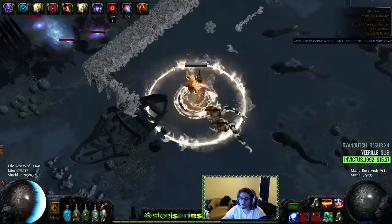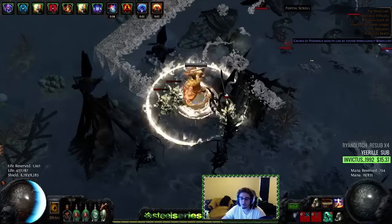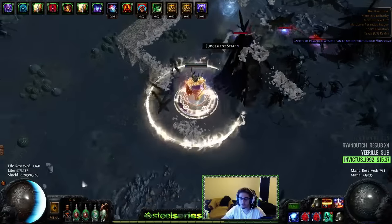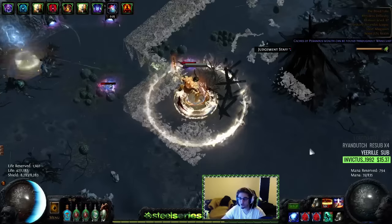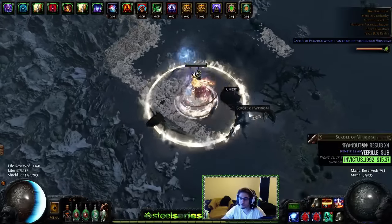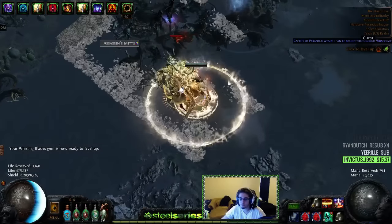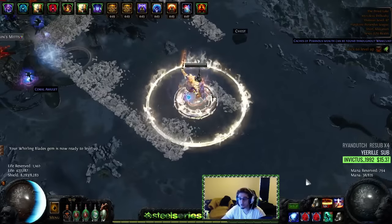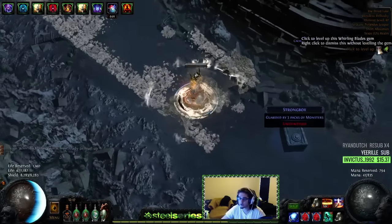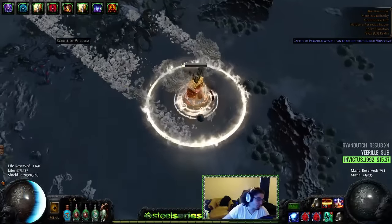My one biggest issue with this character — I compare it a lot to my Blade Vortex character. It's a similar comparison, but it's not as automatic. My Blade Vortex has a cast-when-damage-taken setup that allows me to trigger my second Blade Vortex automatically, whereas this guy I would have to manually cast Orb of Storms. That doesn't matter for Atziri though — the damage is pretty good. Vaal Discipline turns into an offensive skill, not just a defensive skill, because it skyrockets your energy shield. Due to Rise of the Phoenix, I'm actually immune to all ignite sources because when you're at low life you're immune to ignite.